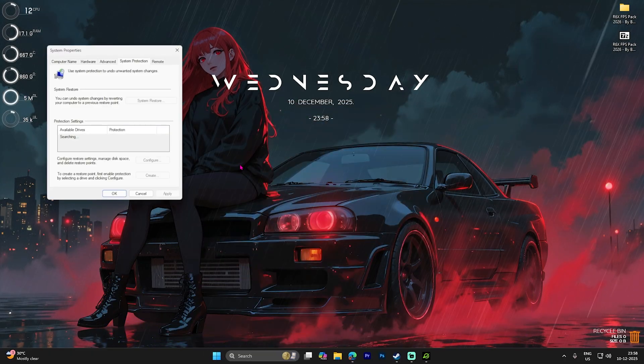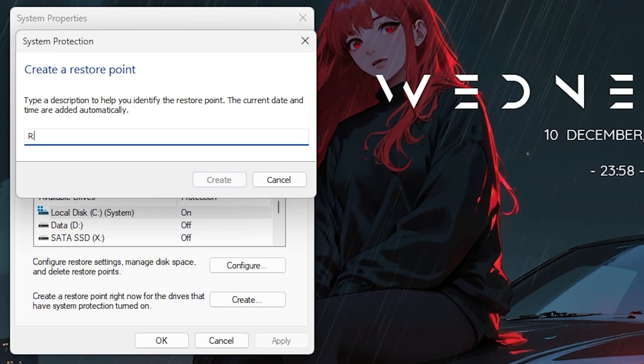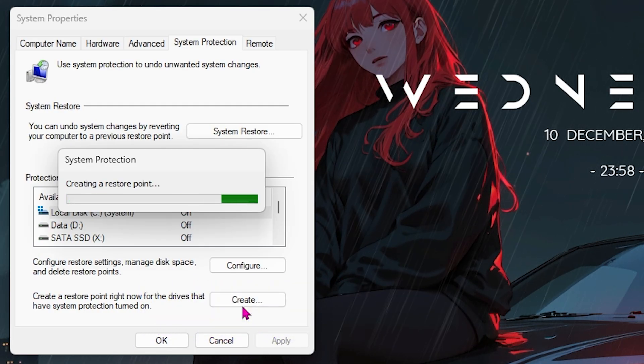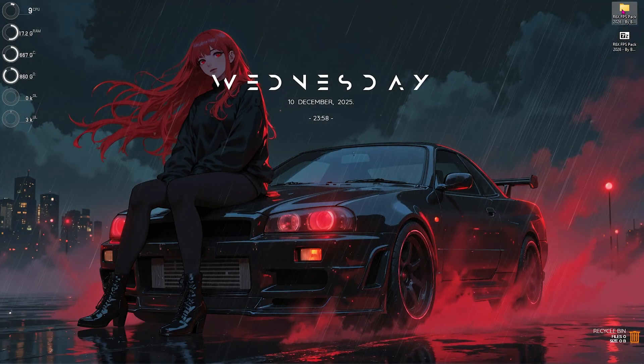Next step is creating a Restore Point. Search for Create a Restore Point on your PC, select Local Disk C, click the Create button, and name it R6X so you can remember it. I highly recommend not skipping this step if you want to restore all your settings back to normal without any data loss. Once done, click Close and close System Properties.